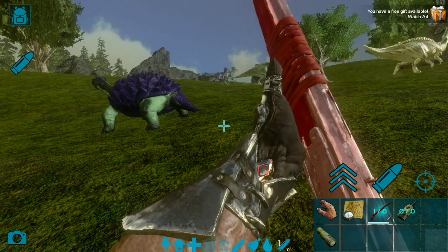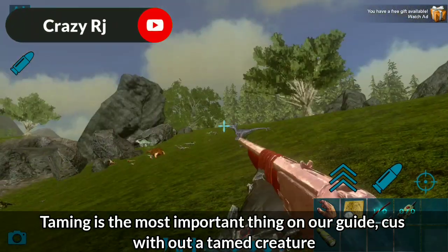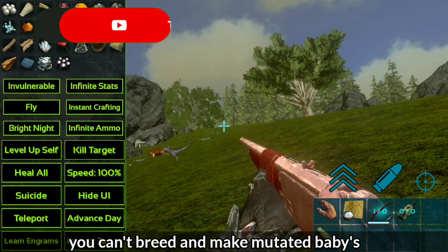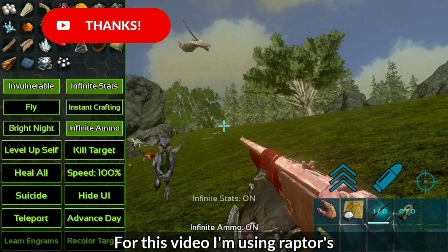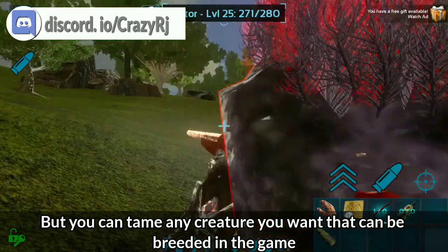Taming is the most important thing in our guide, because without a tamed creature you can't breed and make mutated babies. For this video I'm using raptors, but you can tame any creature you want that can be bred in the game.